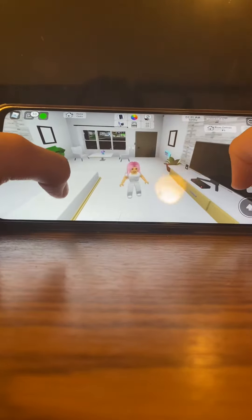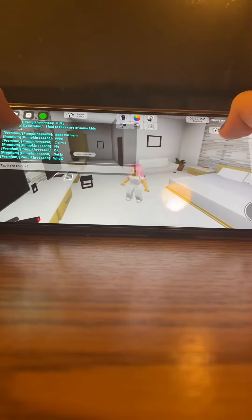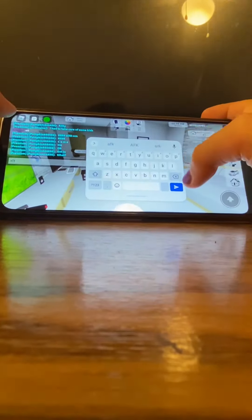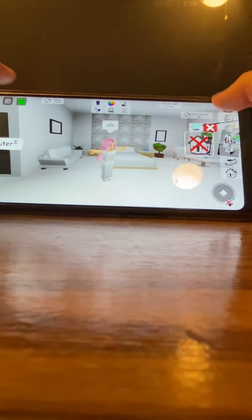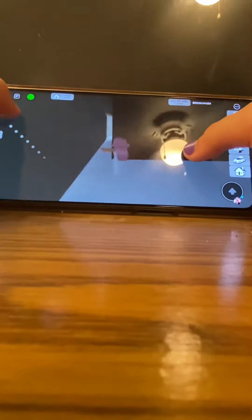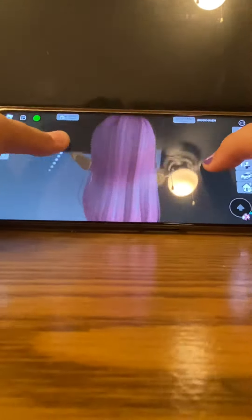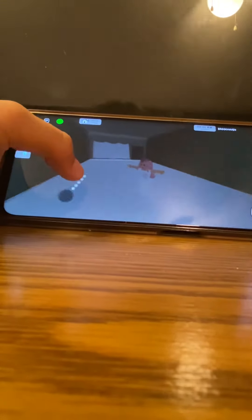So you get a motel. I'm a noob right now, sorry about that, because I had to start a new account. So you get a motel, type 'AFK' in the chat, and then you get rid of your house while still being in the motel. Oh my gosh, it works! And then you can just walk around behind the motel.